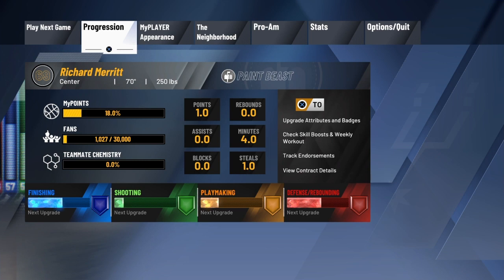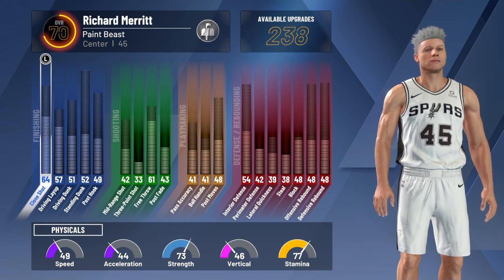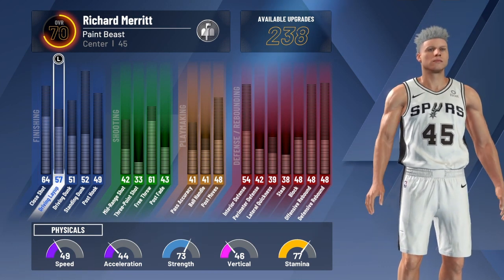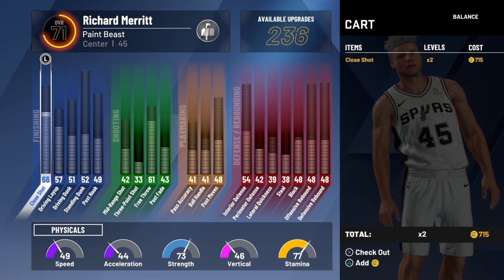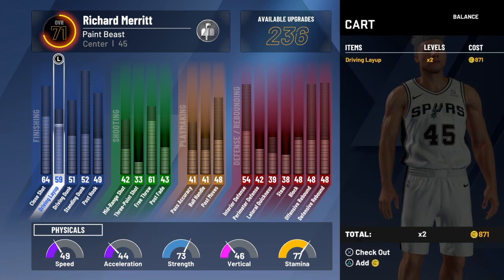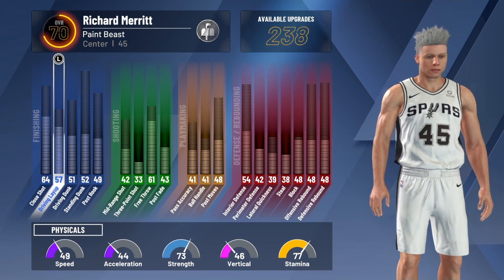What you need to do is just close your application. I'm back from closing my application and as you can see, I'm now a 70 overall and I can buy upgrades now. I don't have any VC left, but it would work for you if you had extra VC — just close your app and it'll show that you're a 70 overall.